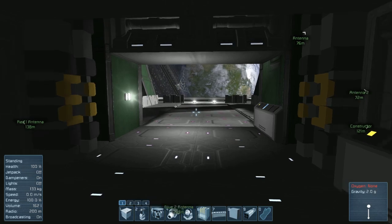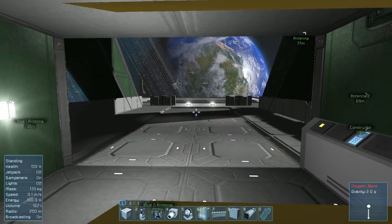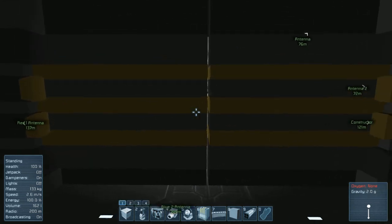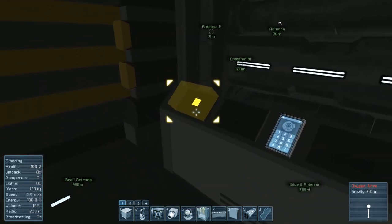Now the doors — the collision model is exactly where the visible model is, so of course you can run through or get squished. This is creative so I didn't get killed, otherwise I would be. You can run through and shoot through up until the point where the door is fully closed.